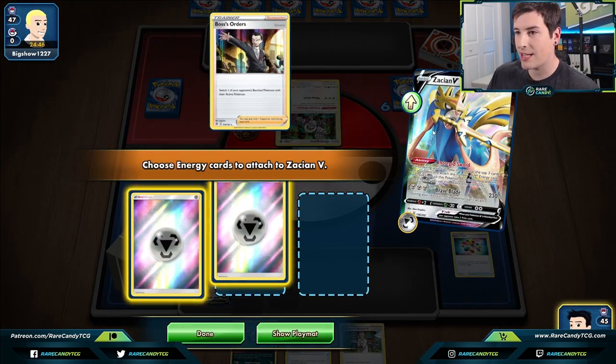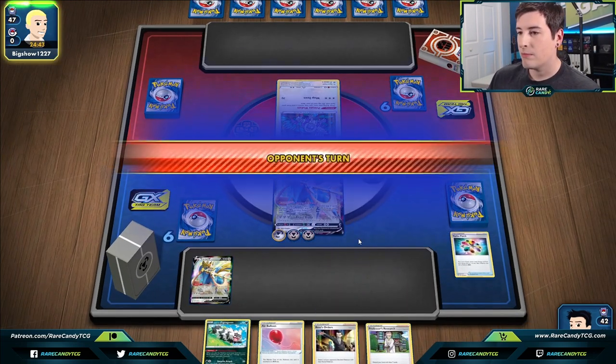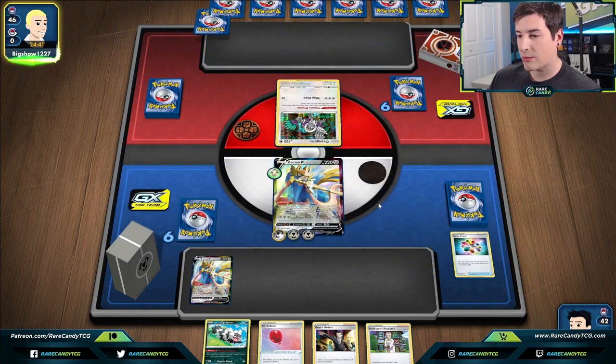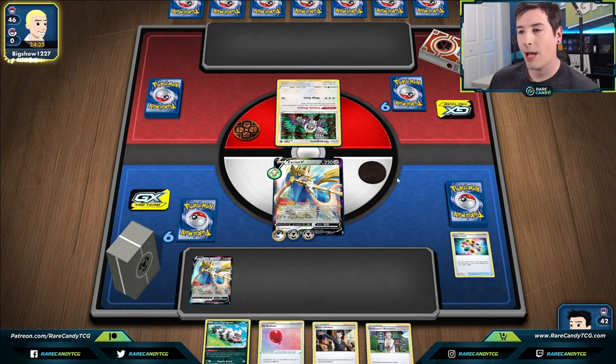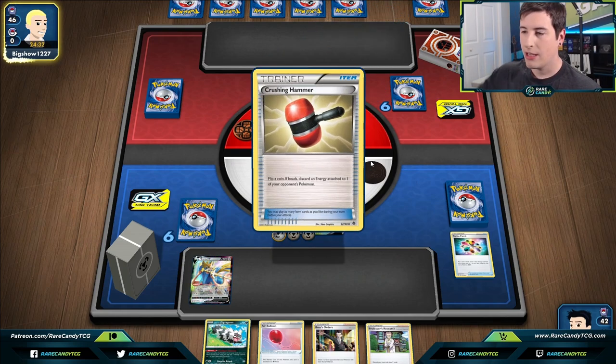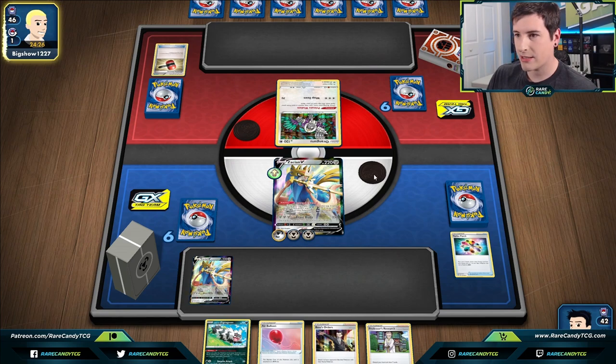I'm going to play as if this is Coalossal. And that's fantastic — if this is Coalossal, this is a really good turn because we can go Boss's Orders next turn before they even get to evolve. There's crushing hammers which is kind of bad if they hit heads, but we get tails — that's good for us.